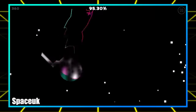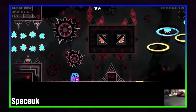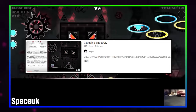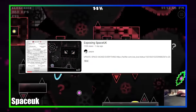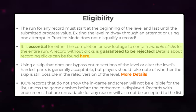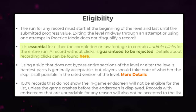It turns out that not only did he fake this run, he had been faking runs for about two years. April 25th would be the day that several of Space UK's records came into question, as one of the moderators analyzed a few of his runs and discovered an inconsistent delay from when an input was registered on video and when you would hear the clicking noise from him pressing the button.